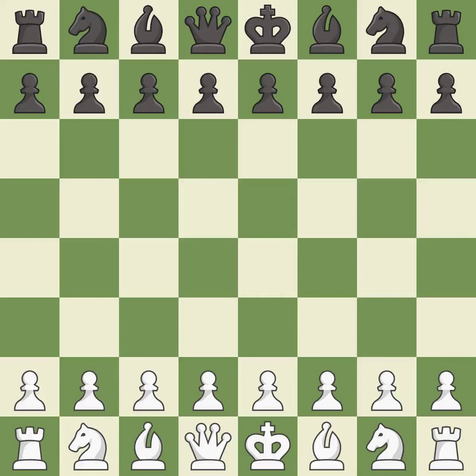Sicilian Defense, Kan, Modern Variation, 5...Nf6 6.O-O Qc7 7.Qe2 d6 8.c4. Sharp — a back-and-forth game where both players had chances.